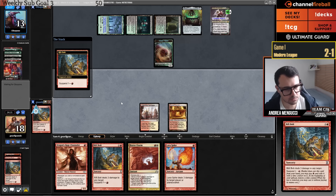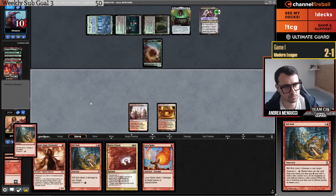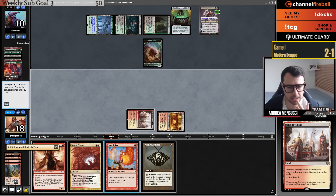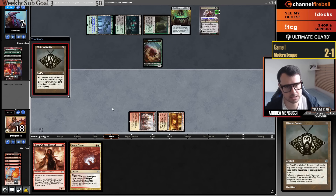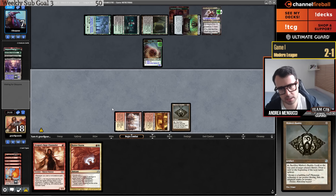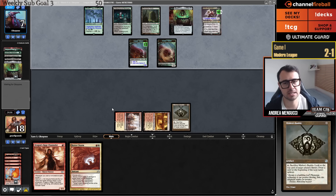Opponent is on 10. I have 10 damage in my hand. I'm playing Burn — let's not be too smart about it. Let's play Bubble and pass. I don't want to crack it yet, but I will crack it soon. Scavenging Ooze is the card that can gain life — that's like one of the few cards. If they mill it with Grist, that's probably the worst case scenario because they can gain life right away. Otherwise, if they have to Chord for it, they don't have time to gain life.